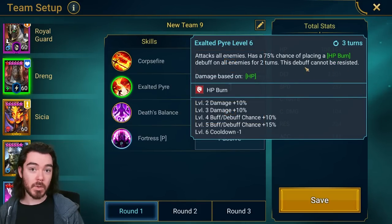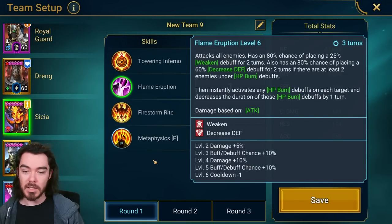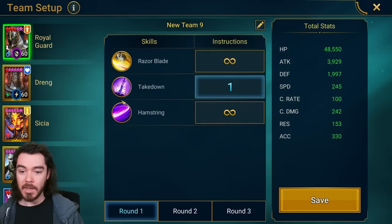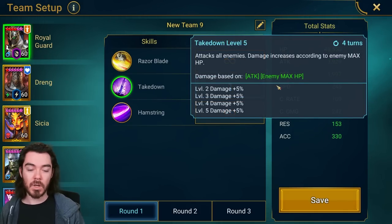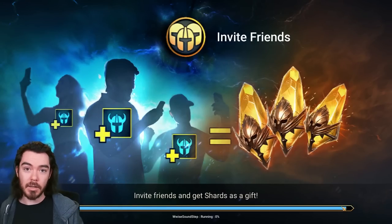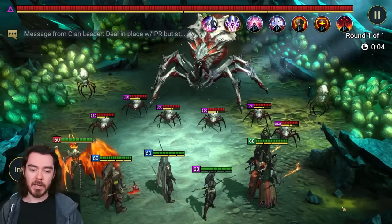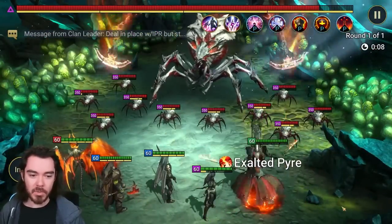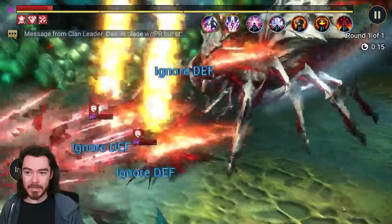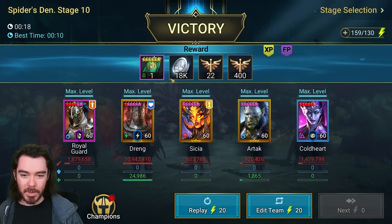The fastest champion in the team is Coldheart. She's going to come in and nuke — she's fairly gear intensive to make sure she's going to do her max damage. I have her 5-star Awakened, which helps a lot. You want her to max out the enemy max HP damage on the Spider, which is about 1.4-something million. Next up Dreng comes in — AOE Irresistible Burn, so 100%, everything's getting burned. Sissia is up next — she explodes the burns, applies Weaken and Decrease Defense. Then Artak comes in, explodes the burns again and puts out Decrease Attack. And Royal Guard will be the slowest one at 2.45 speed — he'll do another enemy max HP nuke.